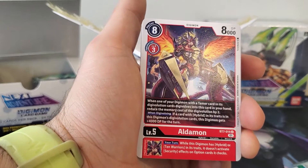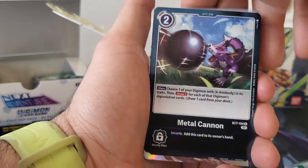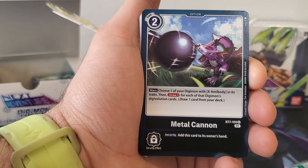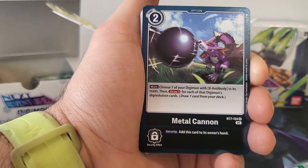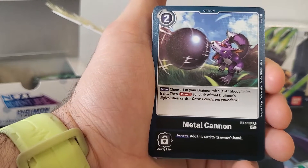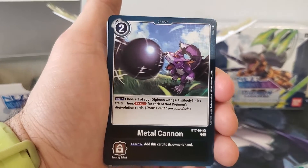Like, the Diaboramon deck that I built only has 6 option cards. So I like that it's not proccing them, but how useful is that in the long run really? Rhino-Kabuterimon. Metal Cannon is a two play cost — main: choose one of your Digimon with X Antibody in its traits, then draw one for each of that Digimon's Digivolution cards. Security effect: add this card to its owner's hand. For two play cost, I could see playing this as a one or two, obviously only for an X Antibody deck. It's pigeon-holed, but for the deck I could definitely see playing one or two.